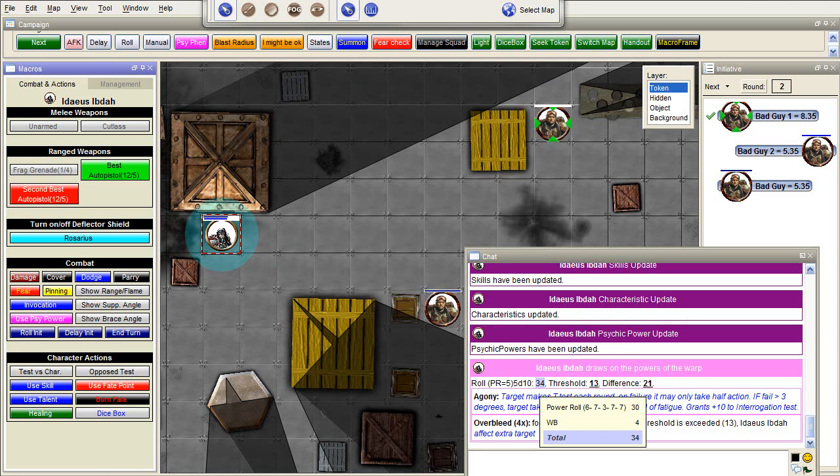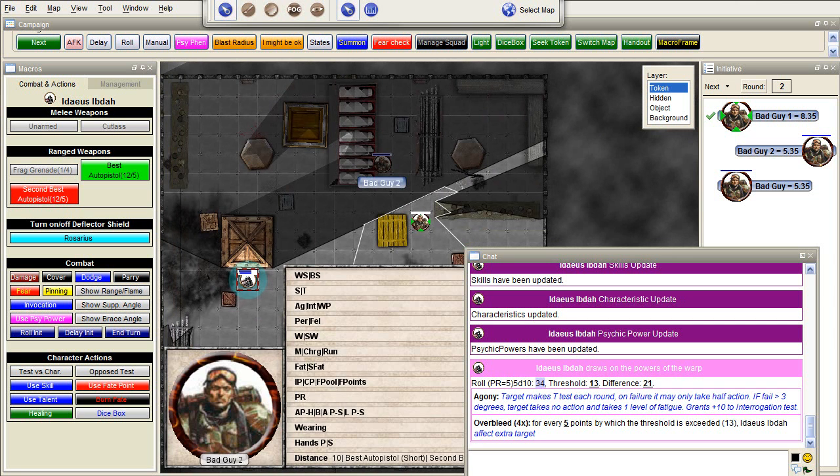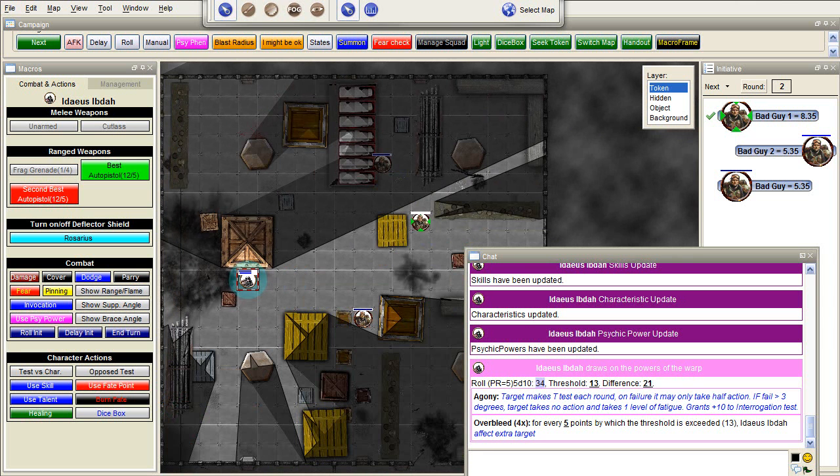Here you can see the rules: adding up to 30, willpower bonus is added, total 34, threshold 13, difference 21, which means he has 4 times overbleed. Target makes a toughness test each round — on failure it may take only half action. If it fails by more than 3 degrees, target takes no action and takes a level of fatigue. For every 5 points you affect an extra target. Now let's assume that all three targets are within range 10 — they all are, so all are affected.